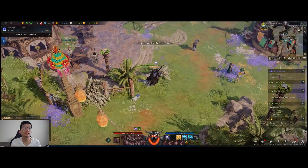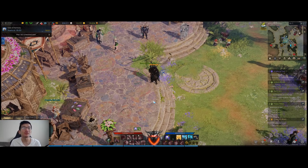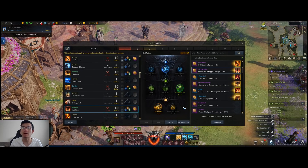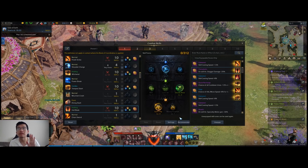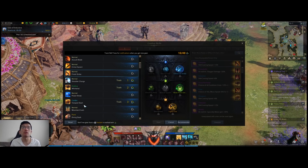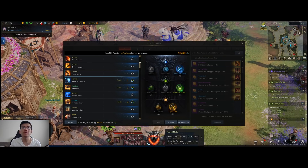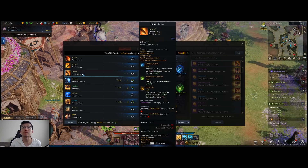Now that you know what tripod effects are, the game has made it very simple to keep track of and make sure you get the right ones. You can press K or go to character and bring up combat skills. In order to get the right tripods, you don't have to mentally keep track. You click on the setting button and it will bring up this menu.